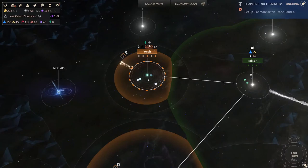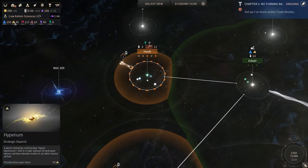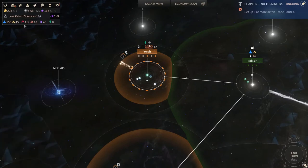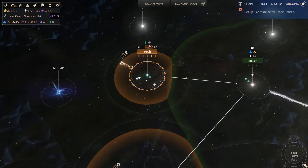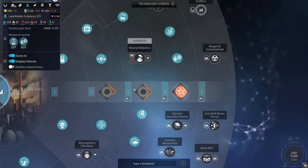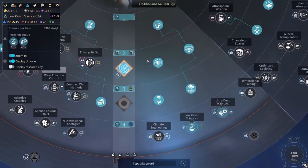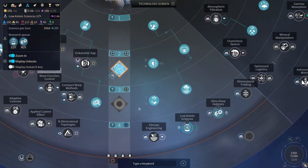Strategic resources are split into three tiers: tier 1, tier 2, and tier 3. The first ones are common — they're titanium and imperium. The second ones are uncommon — they're adamantium and antimatter. The last ones are rare: orichalcix and quadrinics. To be able to see these resources, you'll need to unlock tier 3 and 4 of the science and exploration tech tree.